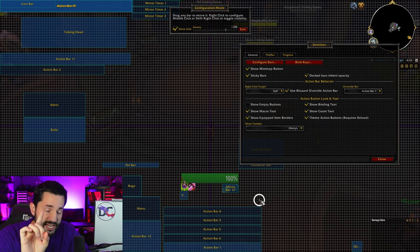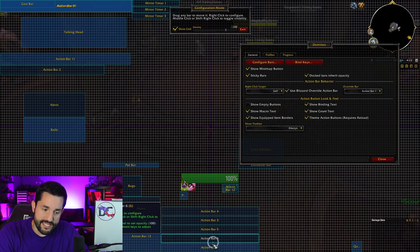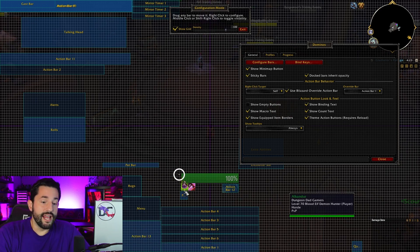A very helpful tip to avoid sticky bar snapping: hold down Alt while moving. You can see how it doesn't snap when I hold Alt — but if I don't hold Alt it will click into place. So hold Alt to place bars precisely wherever you want.